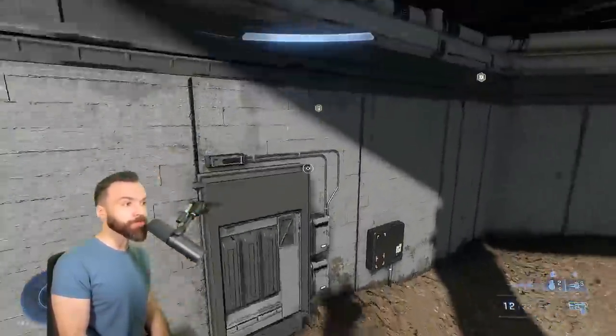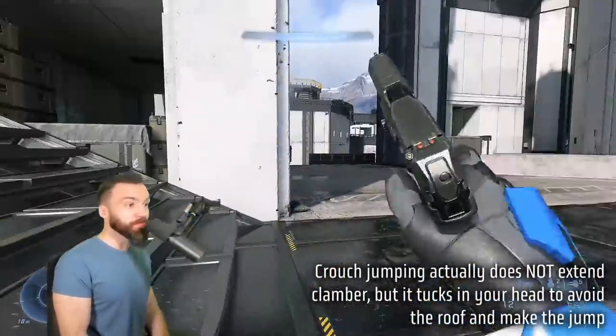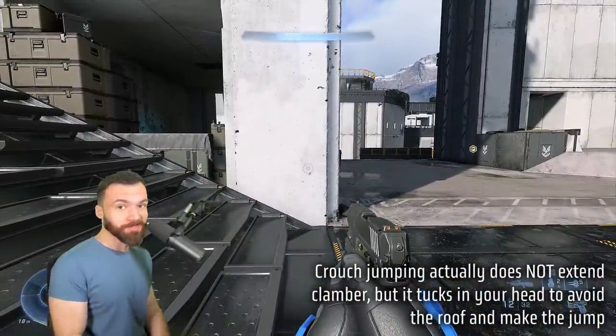To hit that clamber, make sure you're holding crouch in the air as well. If you're holding crouch, it'll extend the range of this clamber so you can actually reach it. If you don't hold crouch, this jump is either very difficult or completely impossible.